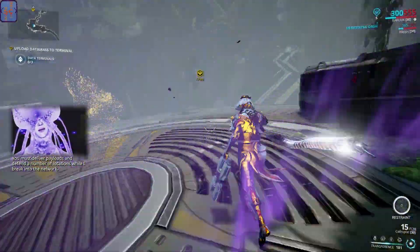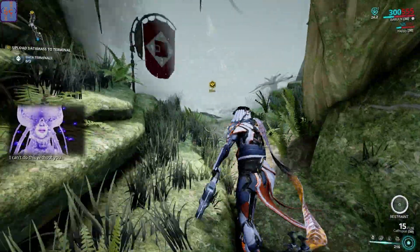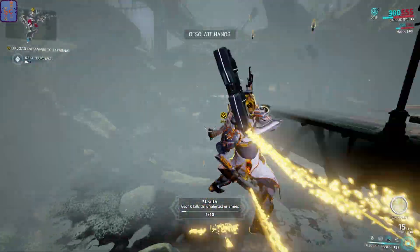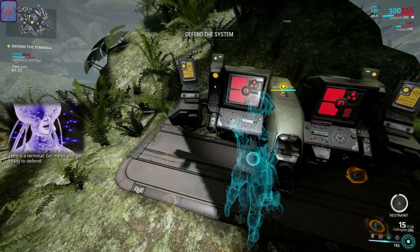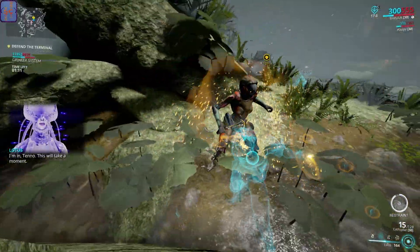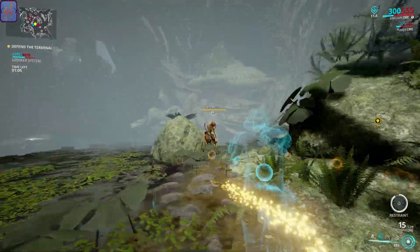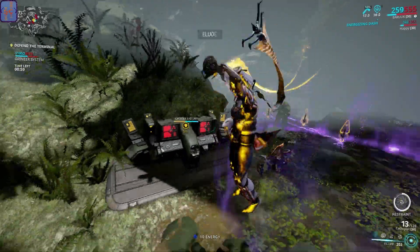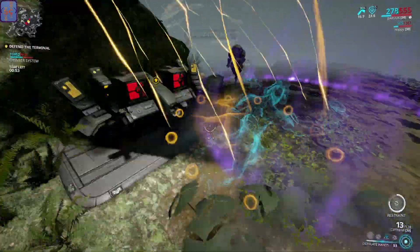I don't think I've ever done a mobile defense on Oro before. That's a bit peculiar. But anyway, let's get these going. Basically I'm going to do similar to what I did on the last mobile defense that I did. I'm going to cast Elude to double the range of my desolate hands.